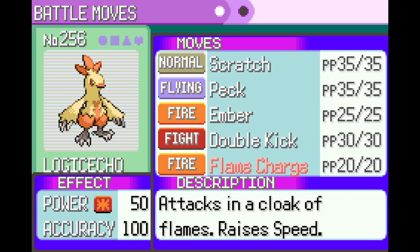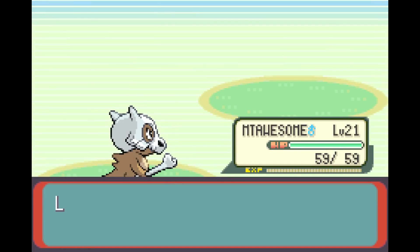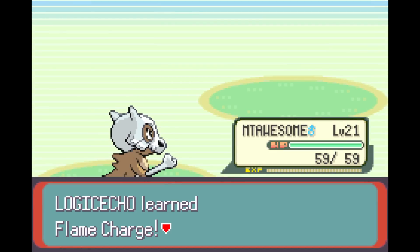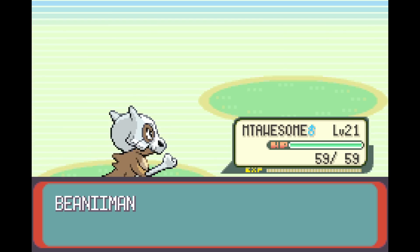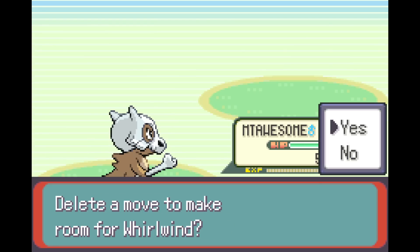Your pal back there was a pushover — okay, level 9, it's still a joke for us. Again, when damage is permanent I would assume it stings a bit. Bone Meringue throws a bone that strikes twice, 90% accuracy. Logical Echo is trying to learn Flame Charge at level 21 — attacks in a cloak of flames and raises Speed. I'm going to assume you are a physical attacker. I'll admit I never used Torchic — I was a Treecko guy.